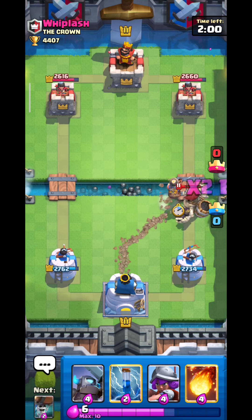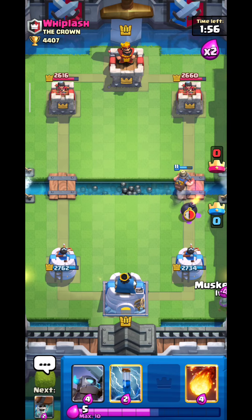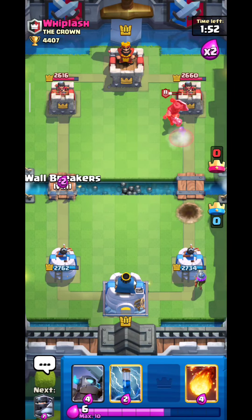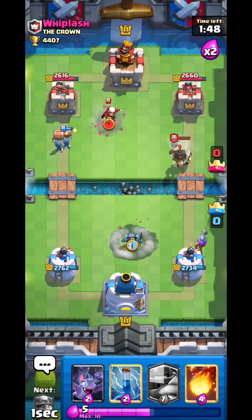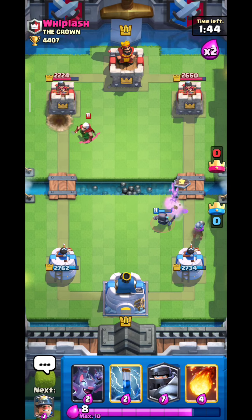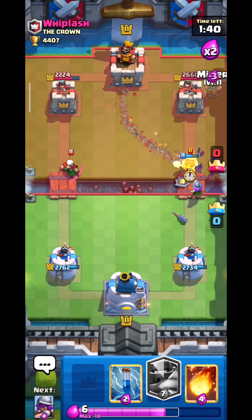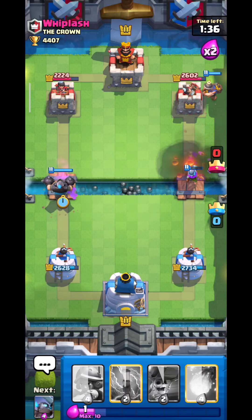You want to get to double elixir, preferably triple. I suggest going all-in on triple elixir because on quadruple elixir it gets difficult since this deck lacks splash damage. Don't go into quad or fifth elixir with this deck — that will be too hard. Now let's go Miner with Mega Knight for the Magic Archer — some good damage there.